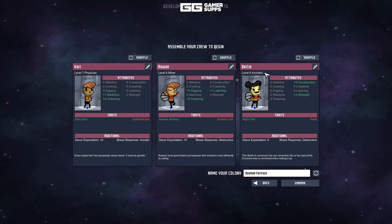We have a level 7 physician — medicine is good, wakes up feeling fresh, adds two to all skills, cannot be a cook. We have a level 8 miner — that seems good, tinkering plus five, scaredy-cat so they cannot perform combat. That's interesting — construction, strength, cannot research. Doomed fortress also seems good.